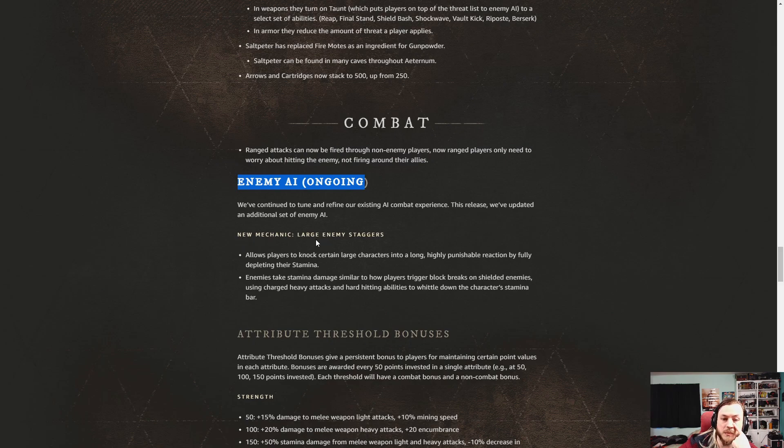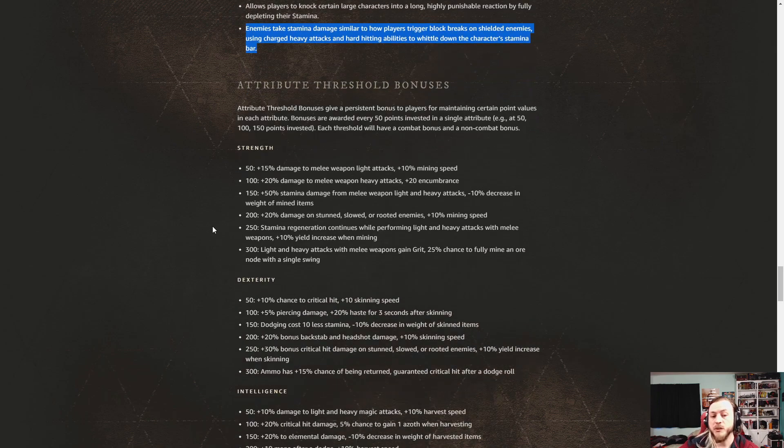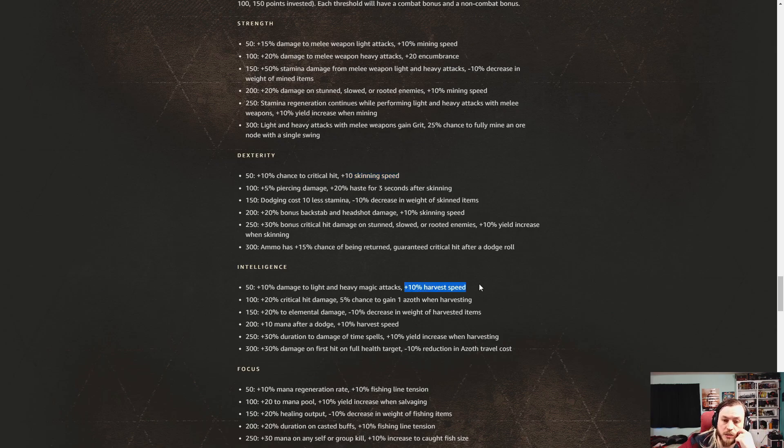New mechanics: large enemies can now be staggered with heavy attacks and abilities, draining their stamina — like breaking guards. This right here gives me immediate Conan Exiles vibes and I love to see it. It's going to make builds a lot more unique. For gathering, strength governs mining, dexterity is skinning, intelligence is harvesting crops and fiber, focus is fishing, and constitution is logging.